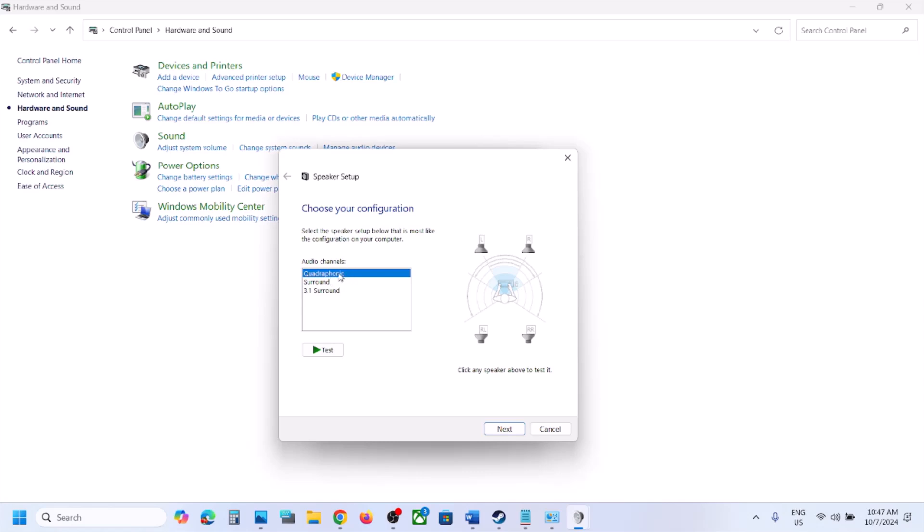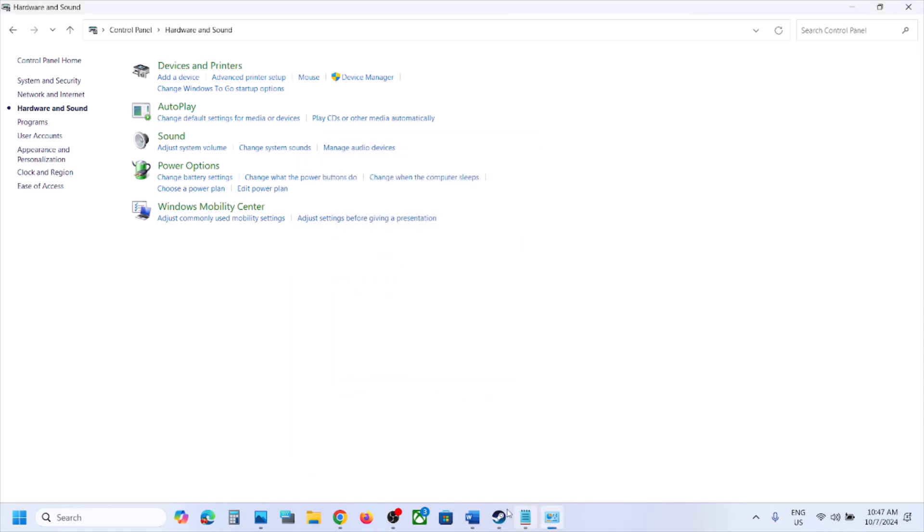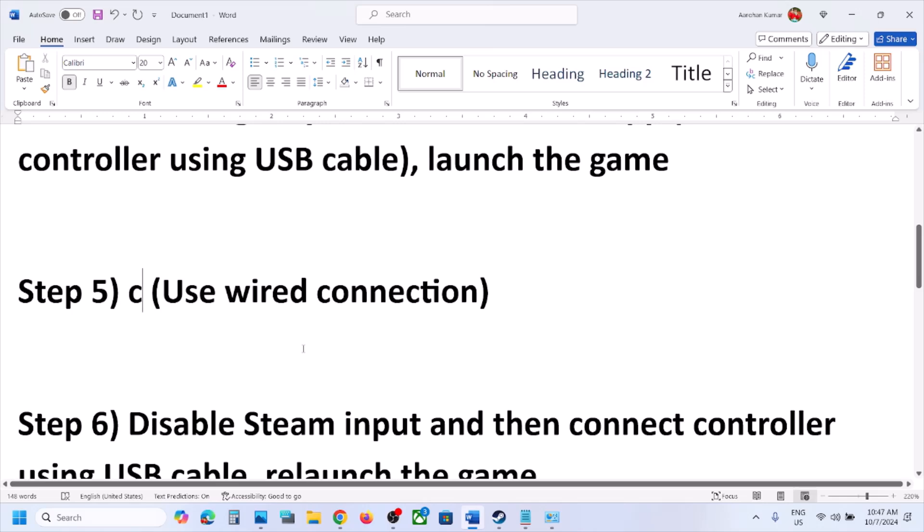Once enabled, right-click again and click on 'Configure'. Select Quadraphonic — sometimes it is not checked, so click it. You will see all four speakers. Click Next, put a check on Front Left and Right, then put a check on Surround Speakers, click Next, then click Finish. Close this window and launch the game once again to check.